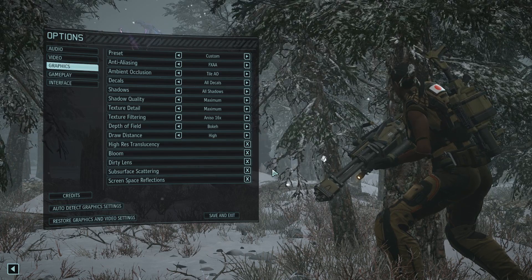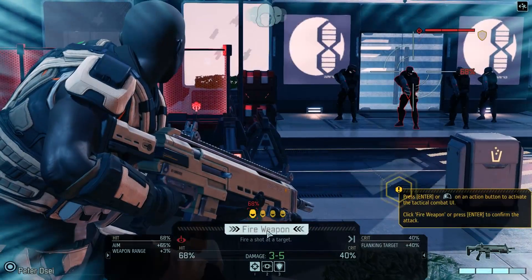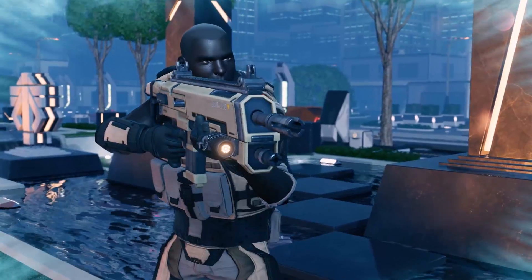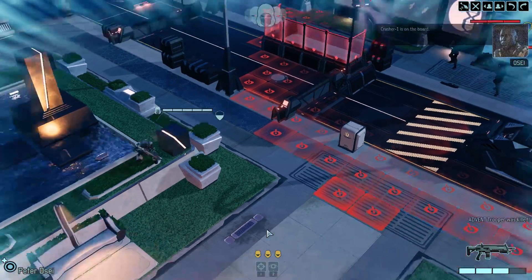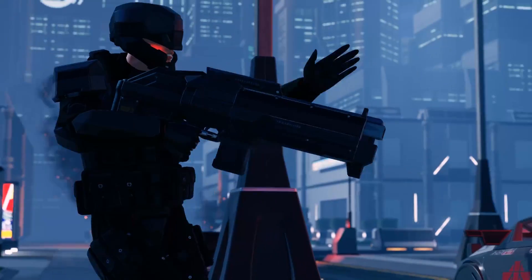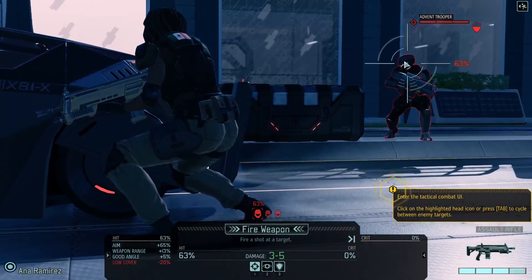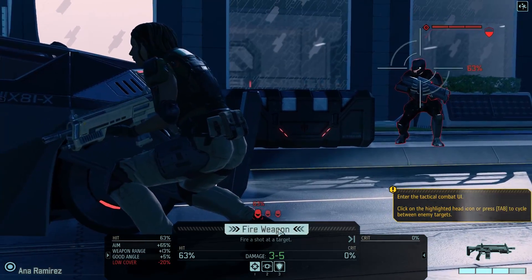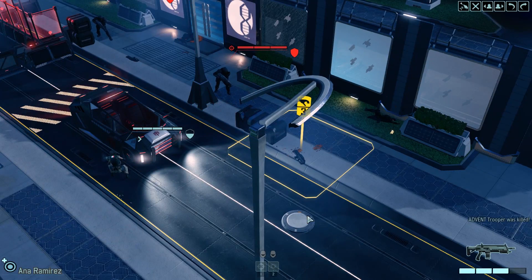I regularly had approximately 60 to 70 FPS, but this would drop on occasion — like I mentioned — down to 45 or so in some of the closer and more detailed camera angles. Because these angles are usually cinematic and controlled by the game, the FPS didn't really feel like it dipped that much. It wasn't a tactile sensation like you can get in a shooter game when your FPS drops by half. During actual gameplay when you're selecting actions for your soldiers, I didn't notice any issues there.